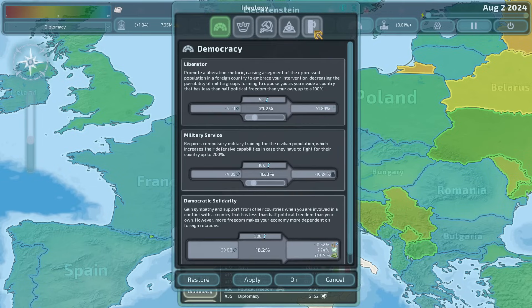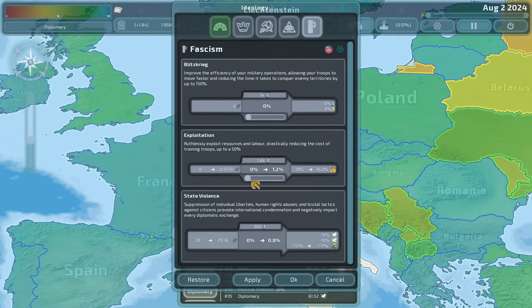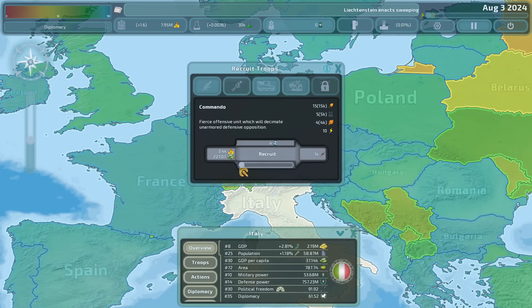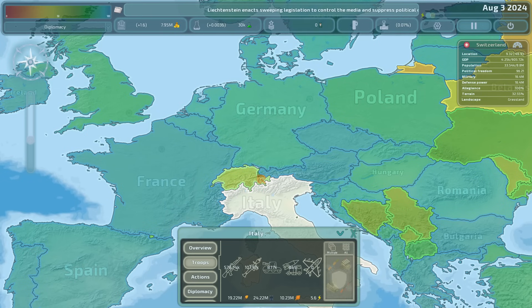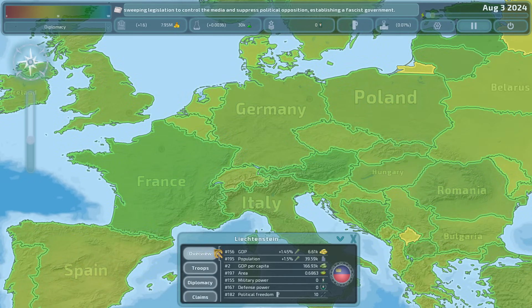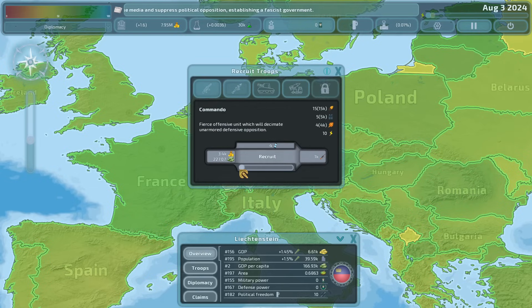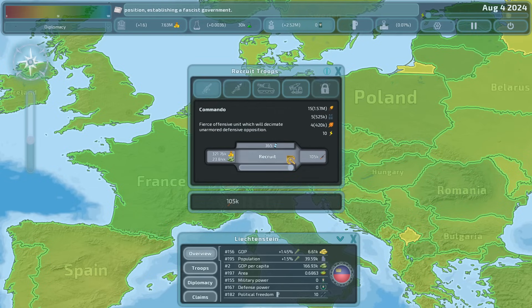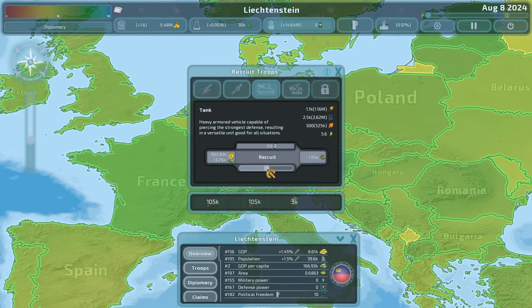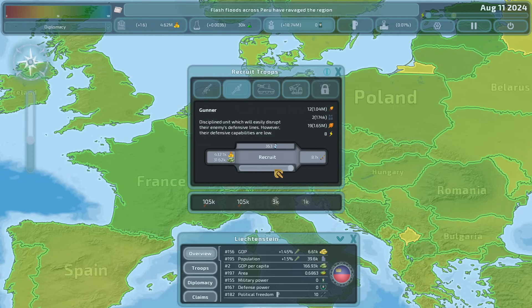With that being said, we start off as a democracy and we're going to flip to exploitation all the way — get that cheeky little 11.33% buff to recruiting troops. We do have some troops to start off with... actually, that was Italy. We are so small I have to click on myself. We have no troops to start off with, 156th best GDP, military power zero. So let's recruit: two units of commandos, a unit of rocket artillery, 1,000 tanks, and then gunner spam.